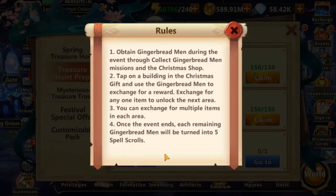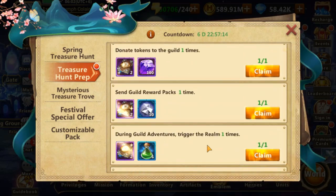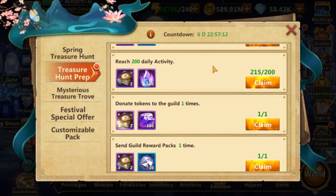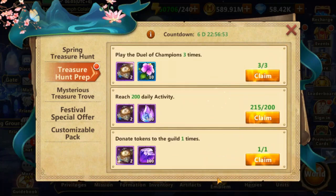It is a little bit difficult to ascertain the full rules because they are about obtaining gingerbread men and Christmas gifts, but let's try to figure this out as best we can. I have already completed 8 missions out of 9. Unfortunately I cannot complete the 9th one before spending 50,000 energy on this account, so I will just skip that and collect the manuals now.